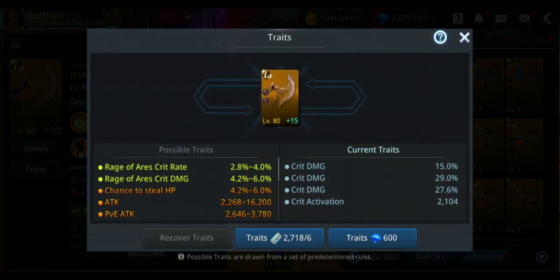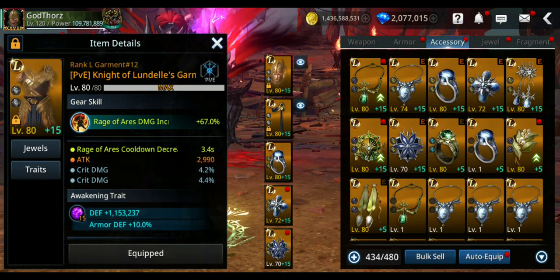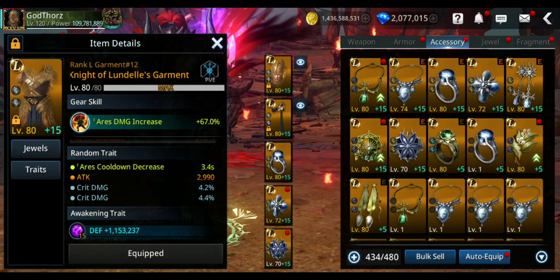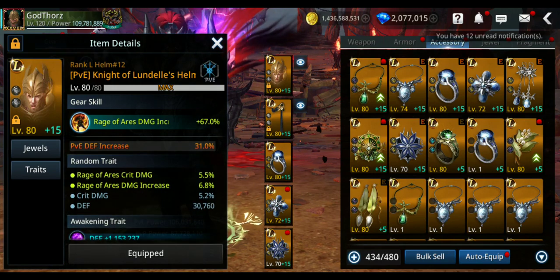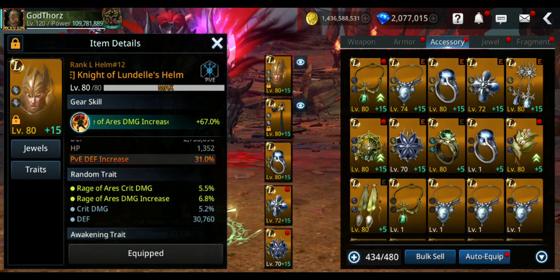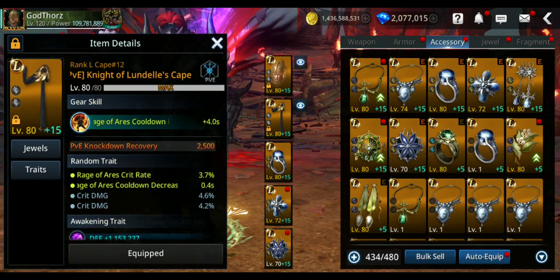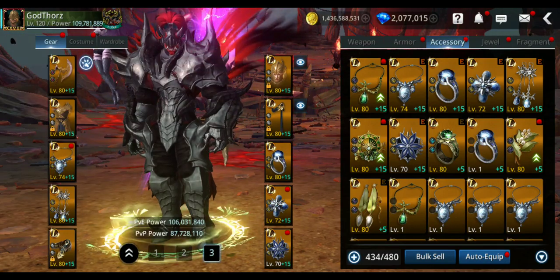For traits on the weapon, go for crit damage — crit damage is a super important stat besides attack. Try to get the green and orange traits. Orange traits give you crit damage and also increased damage for the weapon skill. Even for accessories, try to get crit damage wherever you can.